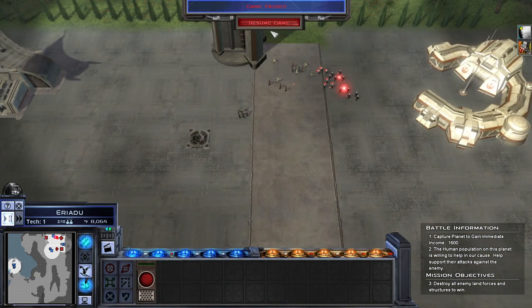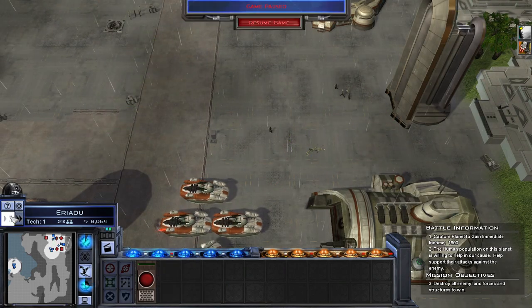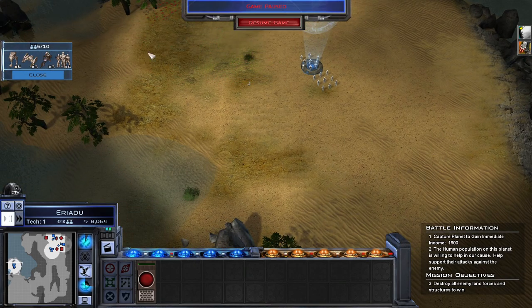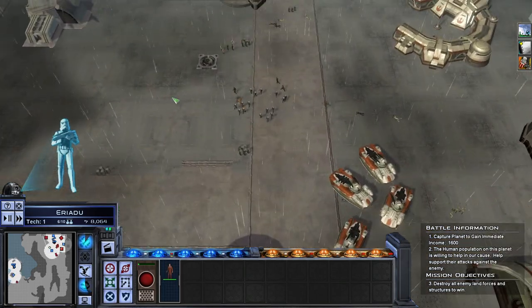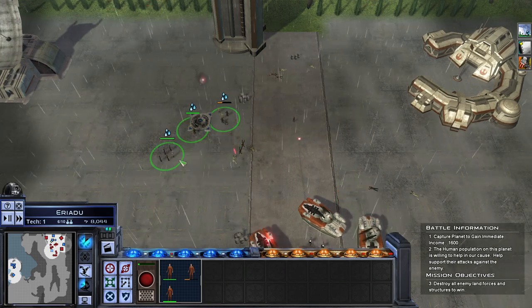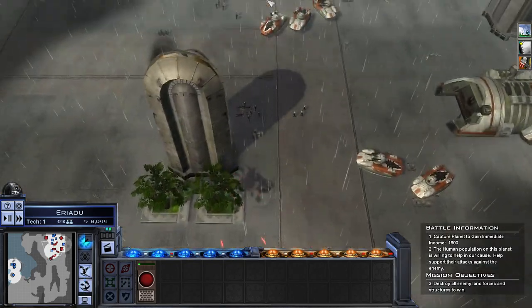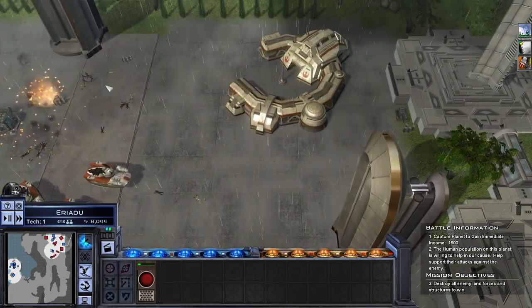I wonder if I can get anything up to try and help with the battle. As long as they don't have any anti-air up — I don't think they would. I know that there's also some sort of mining facility down here. I'm going to try and hit here if I can, because hopefully it might kill off some of their tanks. If I'm lucky.